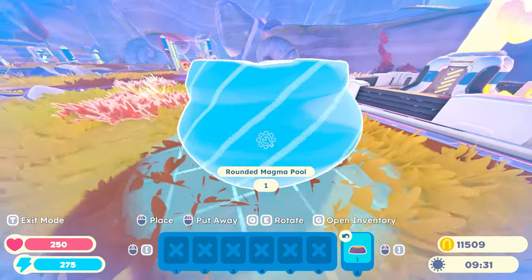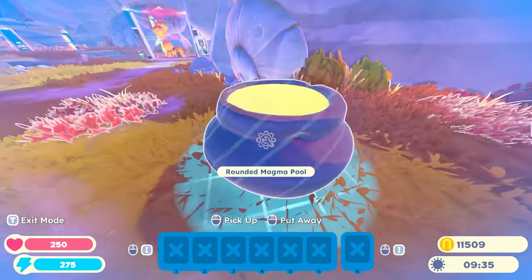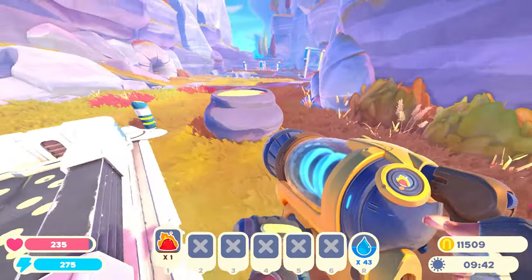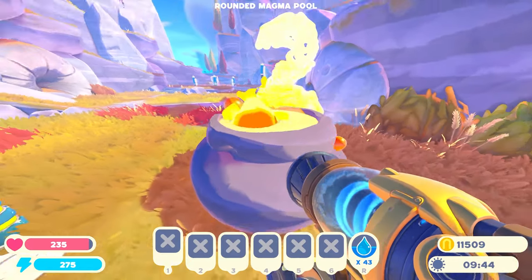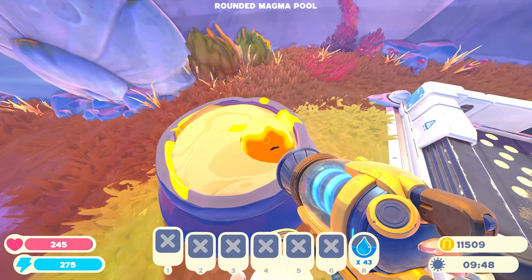I've got this rounded magma pool, which kind of looks a little bit like a pot of some kind of spicy soup. Can these guys go in there? Hey, fellas — do you want to hang out in this spicy soup? It's like a cauldron. Look at him in there, just spinning around, getting warm.